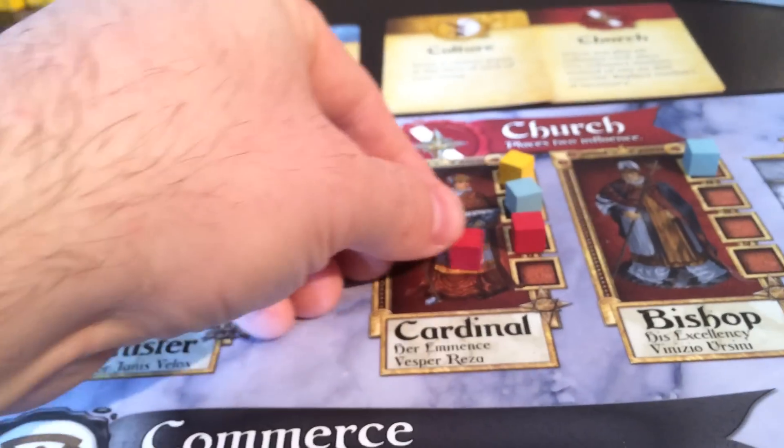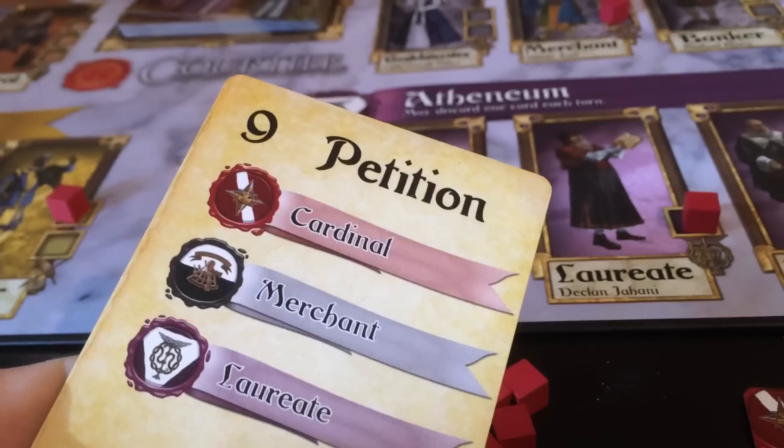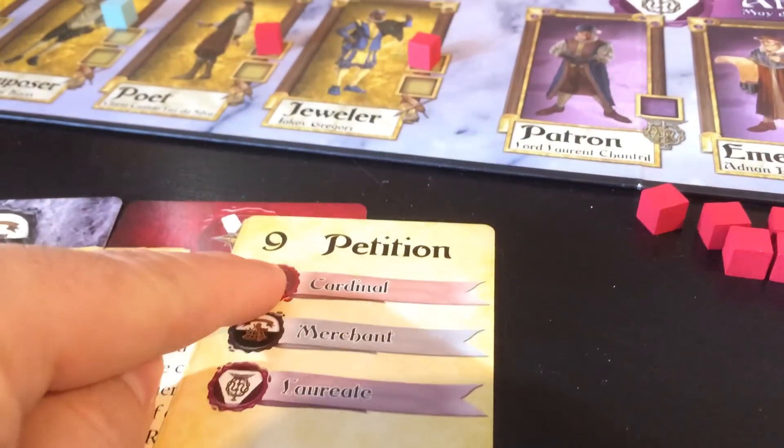You can play an influence card that allows you to place one cube of your color on a character. If you have the most cubes once all the spots are filled, you control that character and can use them to score petitions.